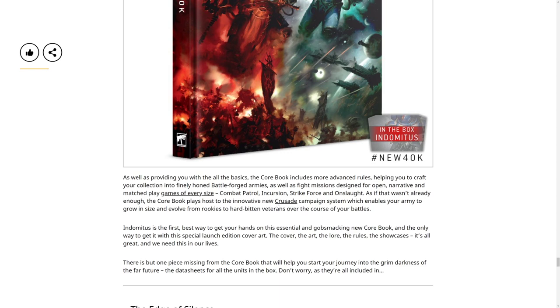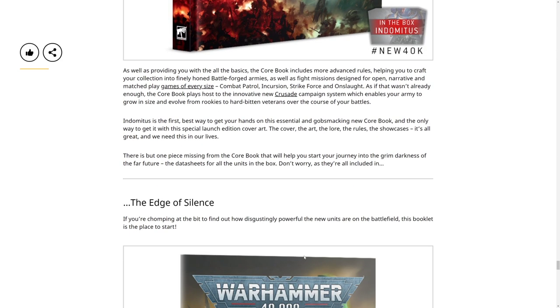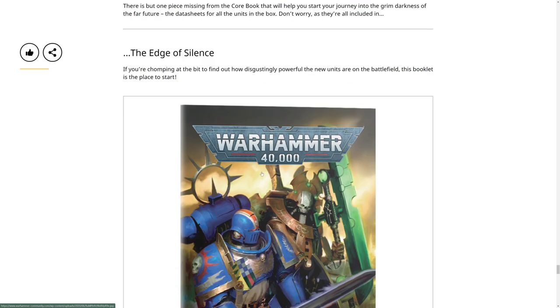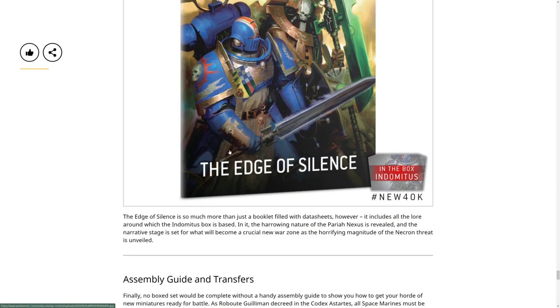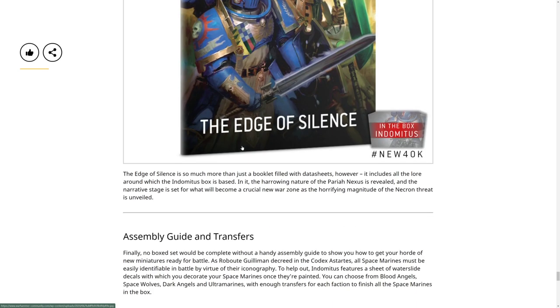The Crusade system looks so fun. The Core Book is the best way to get hands on this essential launch edition cover art, lore, rules showcase. But one piece is missing from the Core Book - the datasheets for all units in the box. Don't worry - they're all included in the Edge of Silence booklet. Chomping at the bit to find out how your units perform on the battlefield? This booklet is the best place to start. It also includes lore around which the Indomitus box is based.